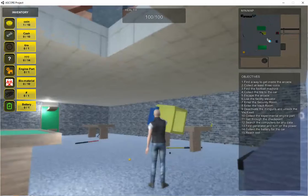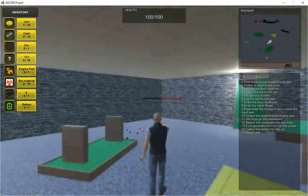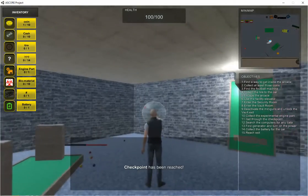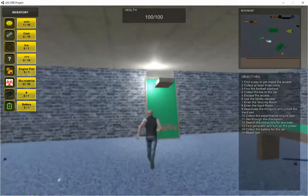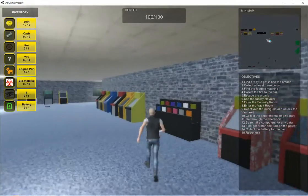All these are interactable, even the pool cues and the pool balls. We're going to take that down and now this is the front entrance.